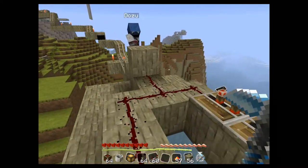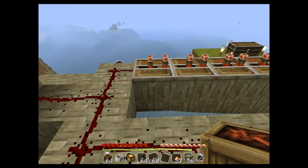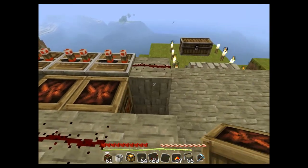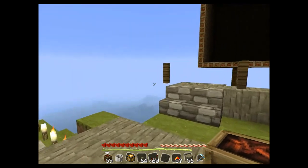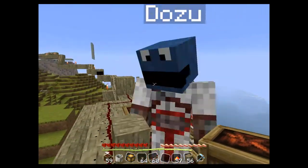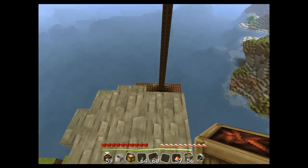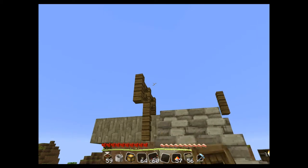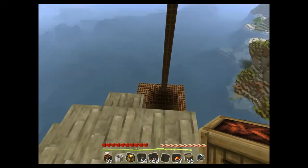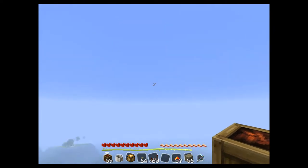As you can see here, he put a button there which he's gonna use to trigger this very little cannon. Okay, you trigger the button and I'll show them how it'll work. Go — three, two, one, fire!